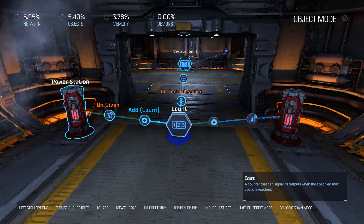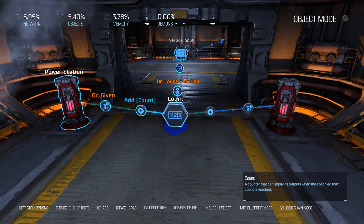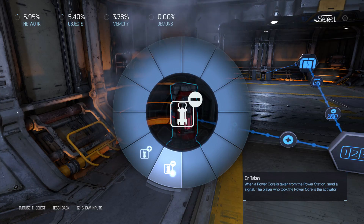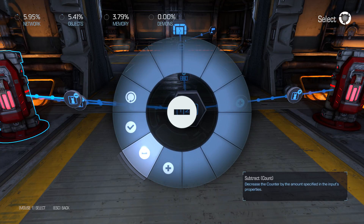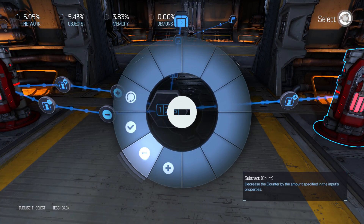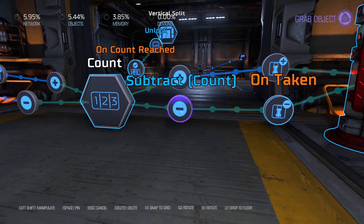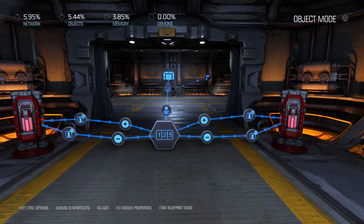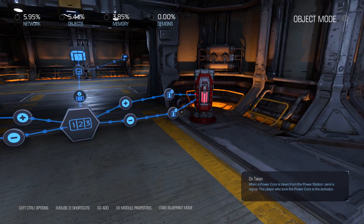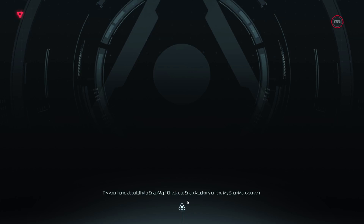What we need to do is put in a condition that says when we take one of those cores out, we subtract one from count. That way we won't have a situation where you just put a core in, pull it out, put it in, pull it out to increase the count. Thankfully that's really easy to do. We go to the station, pull up its events and say on taken - this is what happens when a core is taken out - go back over to count and say subtract. Let's do the same for the second station: on taken, subtract one from count. So now if you give a station a core, add one to count. If you take a core from a station, subtract one from count. This will totally fix our issue.